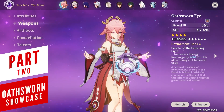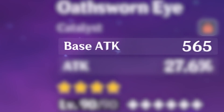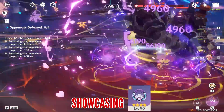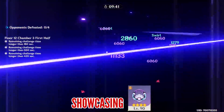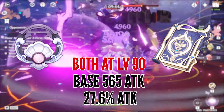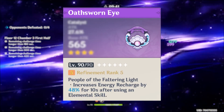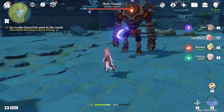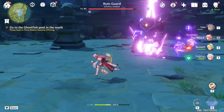Looking at Oathsworn Eye's stats, it has a high base attack of 565 – matched by several other 4-star catalysts like Mappa Mare, Hakushin Ring, as well as Wine and Song – but it also has a really nice 27.6% attack substat. This makes it one of the best attack-boosting 4-stars you can use, aside from Royal Grimoire, which generally falls off in efficiency when compared to other options. What completely separates Oathsworn Eye apart is the passive which, fully refined, provides 48% energy recharge after using the skill, and this passive always refreshes – so even after deploying all three of her totems, the timer resets after each one.